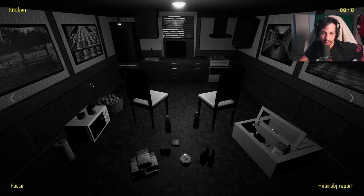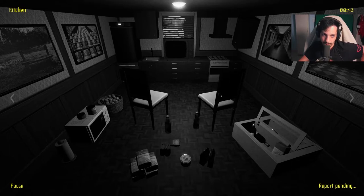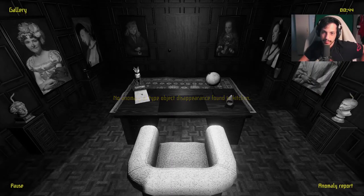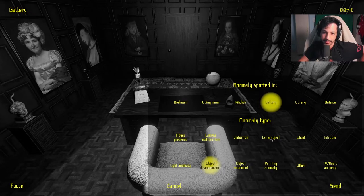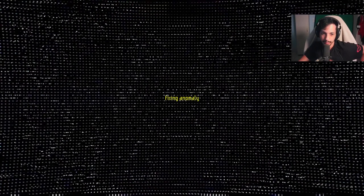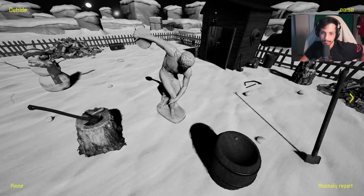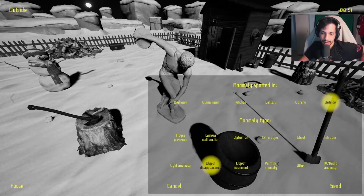This room must be the most difficult — it's just so easy to miss something. I feel like I'm missing something right now. Object disappearance. The phone is missing — there was a phone here on the desk. No distortion. Light anomaly.